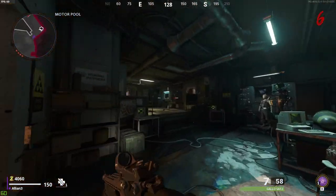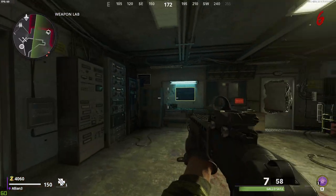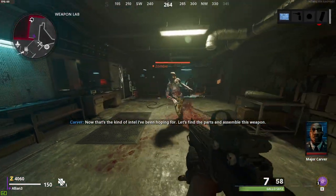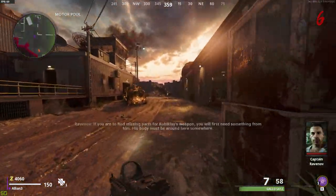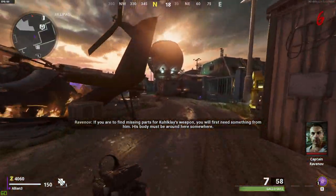Once you have the power on, you're going to want to go into the weapons lab. As you can see on screen, there's a poster board — it's like a big blueprint for the Ray K-84 wonder weapon. Go up to it and press whatever button it tells you. Once you do that, it's going to spawn a special zombie on the map.